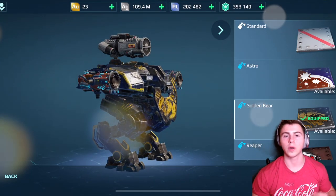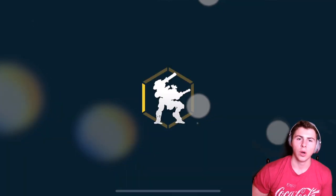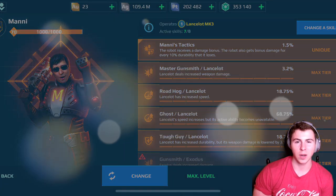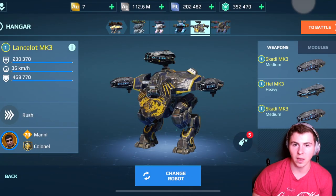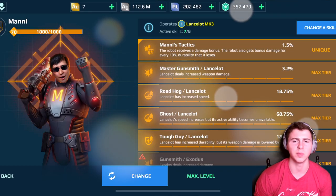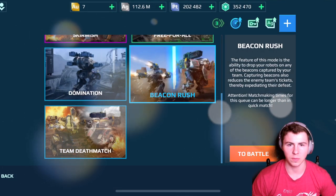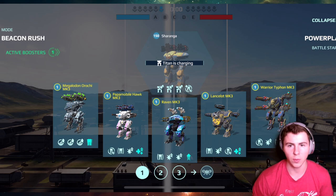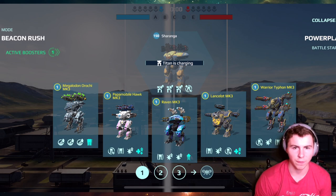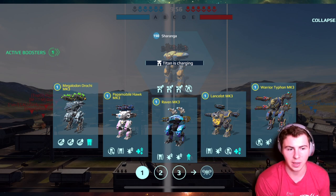Hey guys, what is going on? We're gonna run the old-school Lancelot. Two different builds — we're gonna run the sonic build and then what I like to call the electric freeze build, or the lightning freeze build. Let's jump in and see how we hold up with this Lance. We're here on the Power Plant map first, which should be a good map for us to run this. Let's go ahead and drop in the Lance first.